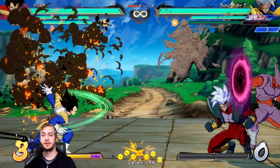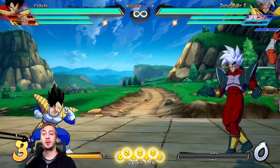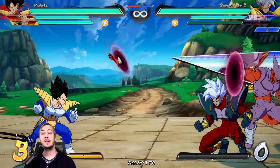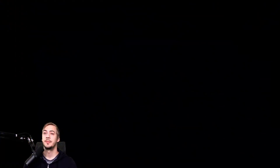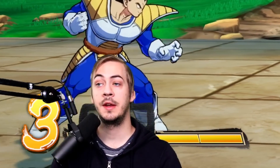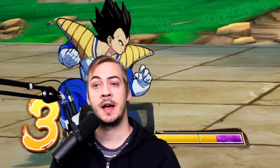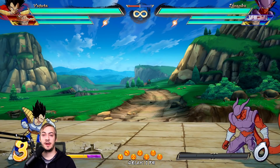Reflect works just fine, and you actually do get meter for successfully reflecting the opponent — you can see you get about maybe an eighth of a bar just for reflecting. That's actually not much less than if we were going to do this with ki charge. So honestly I like the reflect option a lot. It's generally pretty consistent, and if all else fails and you aren't comfortable getting around an assist, it's still fine to just reflect and block afterwards — you'll be getting some free meter.